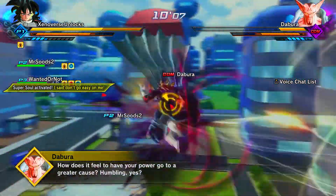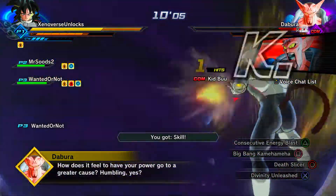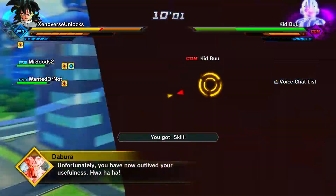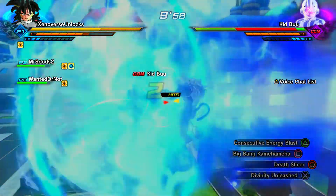To unlock the Evil Blast Ultimate Attack from Dabora, you can also get this skill from Pedal Quest 114 during the Ultimate Finish.